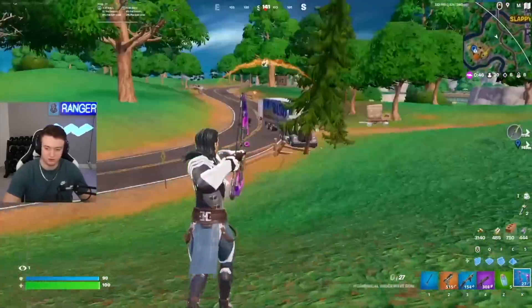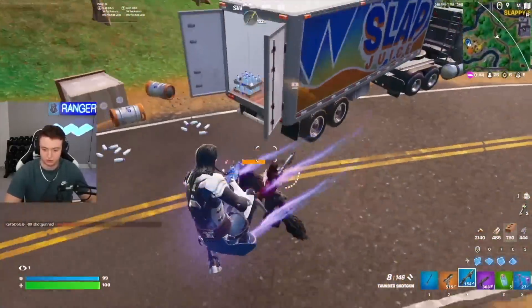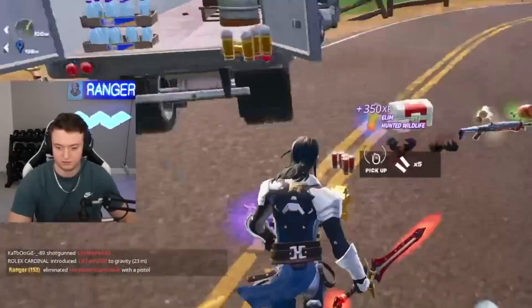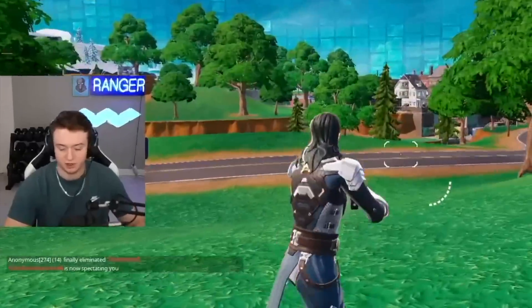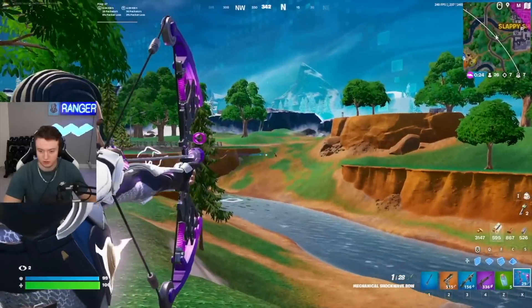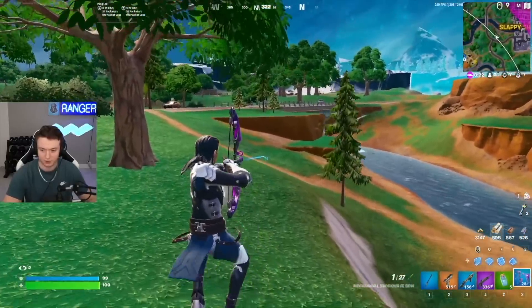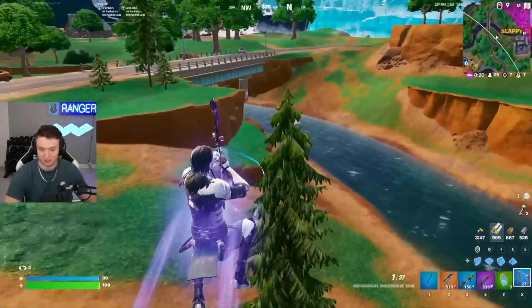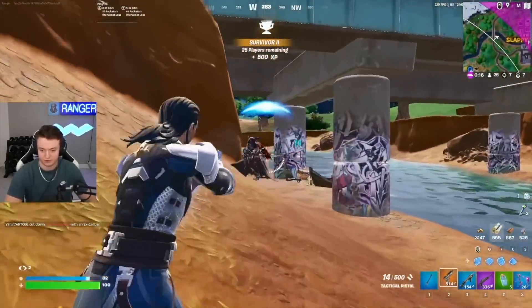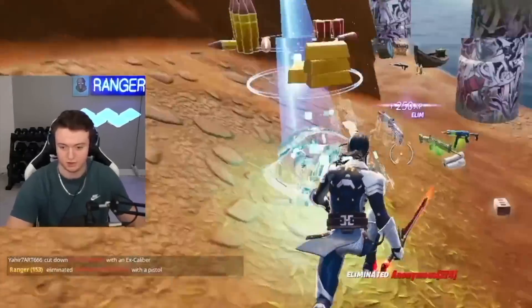With the Shockwave Hammer it can get a little bit crazy, but the bow is super controllable. We don't even have the pistol perks yet — we're about to go full demon time. There's a metal wall that just started getting built over there. I Shockwaved them — I'm like, what the heck just hit me? Let's go.